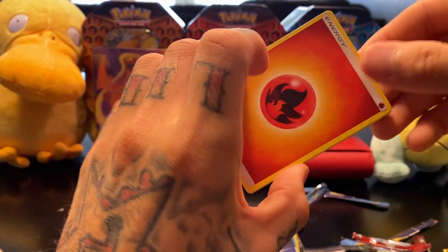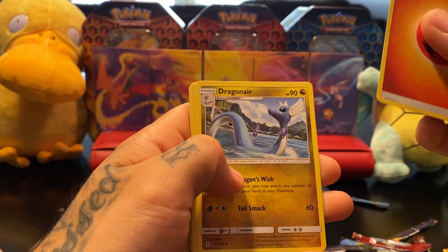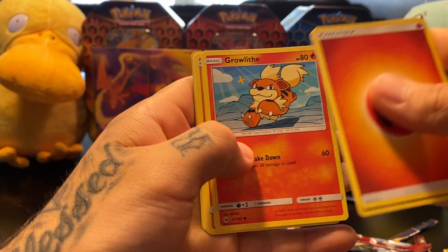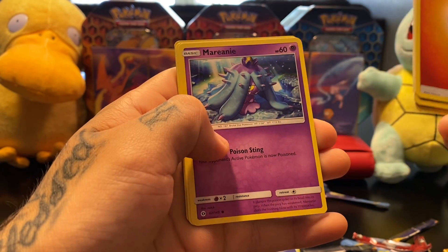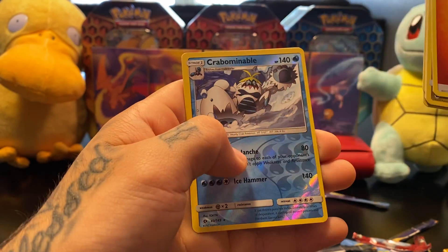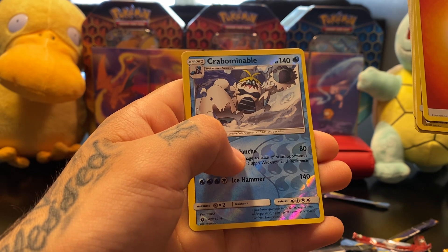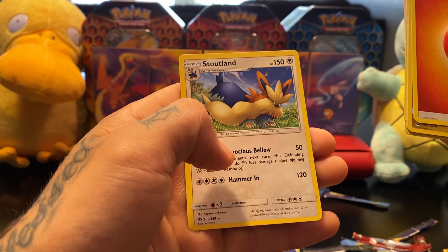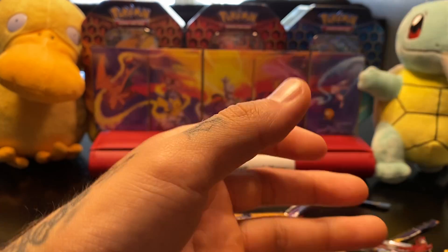We're gonna go with Fire — no, it's Dark. Dragonair, Poison Barb, Torracat, Growlithe, Crabrawler, Mareanie, Roggenrola, Alolan Ratatta, Crabominable Reverse Holo, and a Stoutland Non-Holographic Rare. What's up? Sheepdog or something.